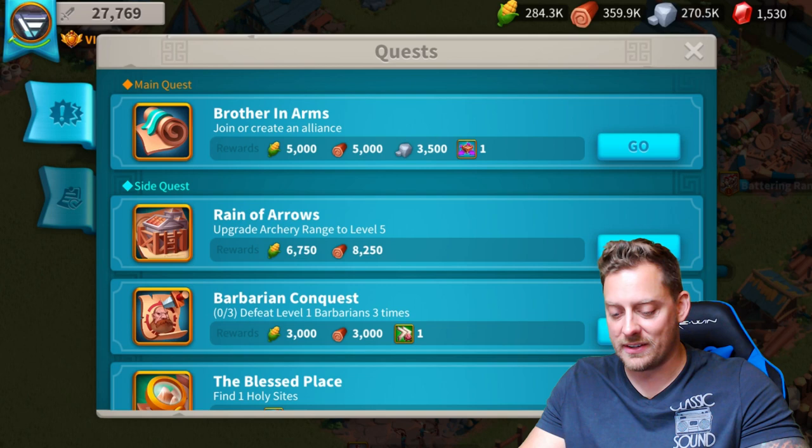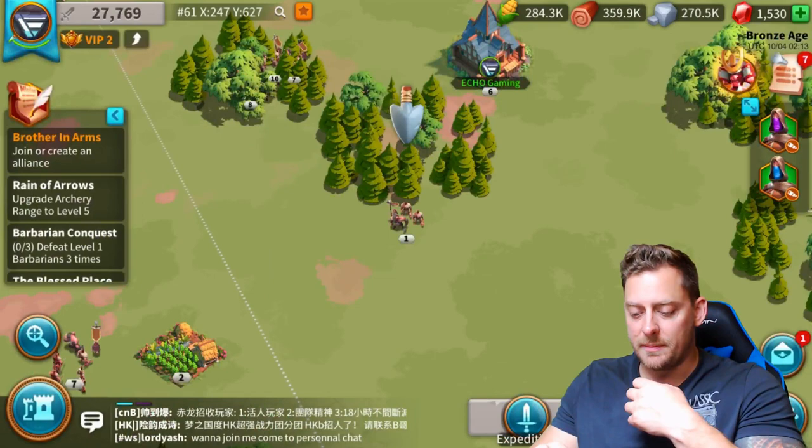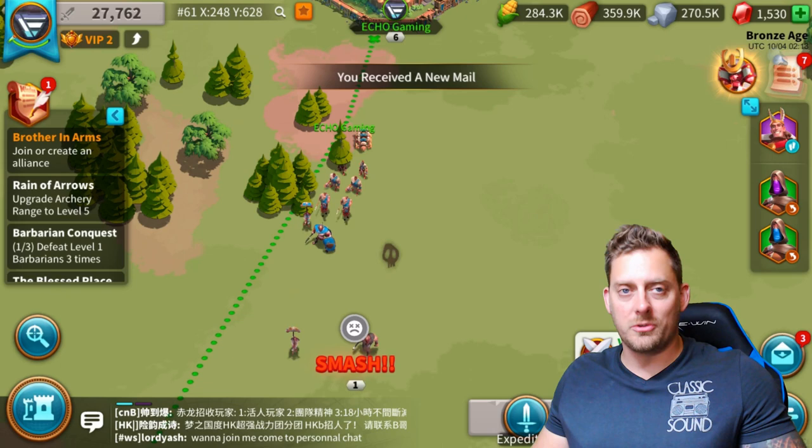Now, I want to do barbarian conquest — defeat level one barbarians three times. I guess I'll search them, but that should be easy because I will attack them. Let's go with my big boy right here — he's my main hero. We're going to go in and attack these guys. They should be really simple. I really outlevel them big time, but we want to get those rewards. So this is going to be over in literally no time.